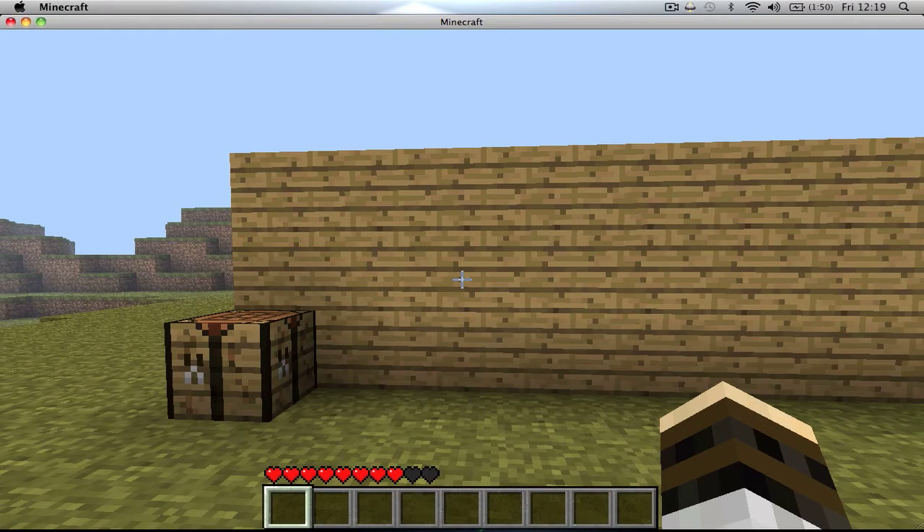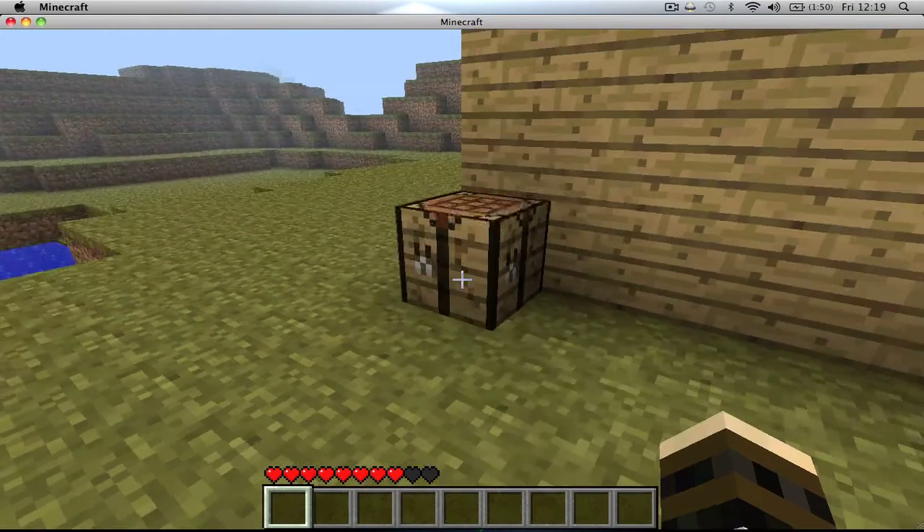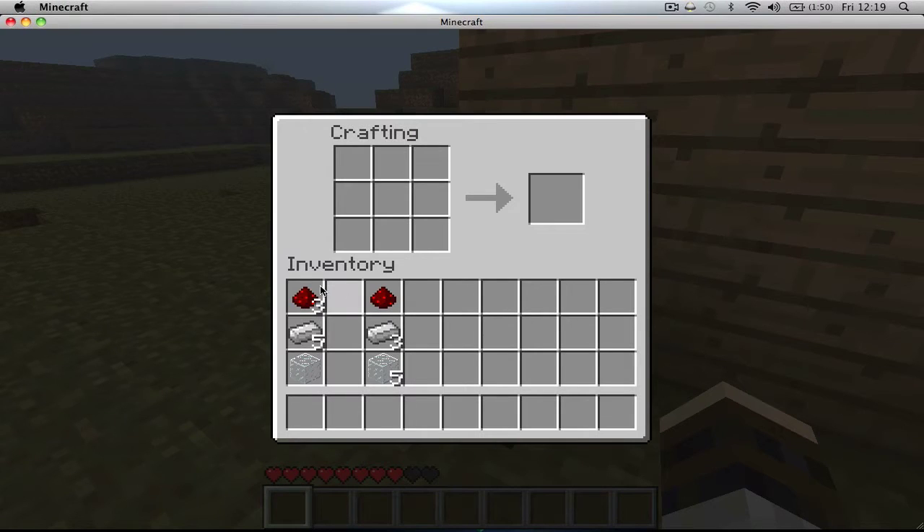So first we have to make the devices, starting with the camera. For the camera, we put three redstone there and there, one block of glass in the middle, and then simple iron ingots around the edge. Now we have a CCTV camera.